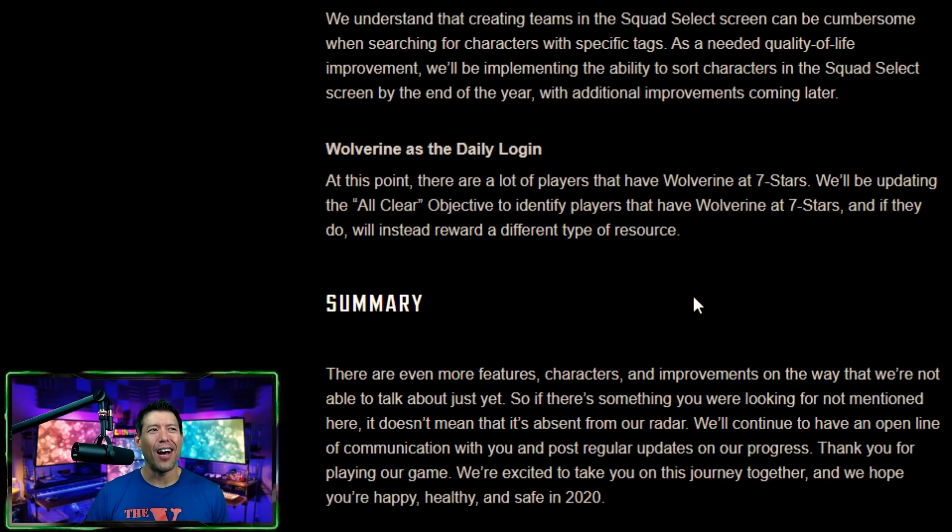Last but not least — Wolverine as the daily login. Back when I visited Fox Next offices in September 2019, one thing they mentioned was wanting to change out the daily login character from Wolverine to something else. If you've been playing a while, you should have Wolverine at seven stars, meaning every shard goes to the ultimate store. They'll be updating the all-clear objective to identify players with Wolverine at seven stars and reward a different type of resource. I'm wondering if it's a character, orange gear, power cores — it says a new type of resource. Let me know in the comments what you think it is.